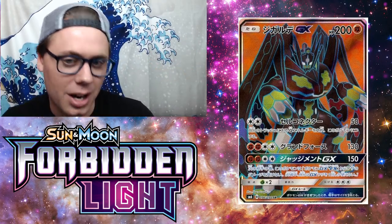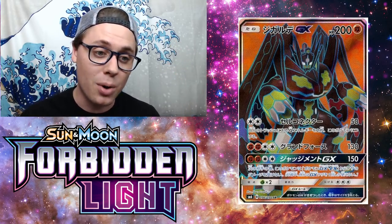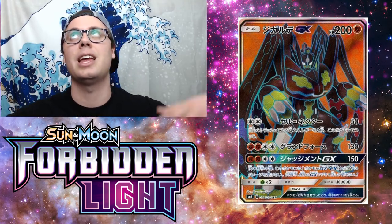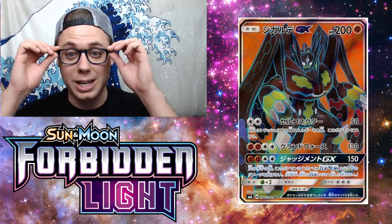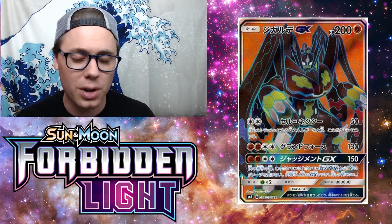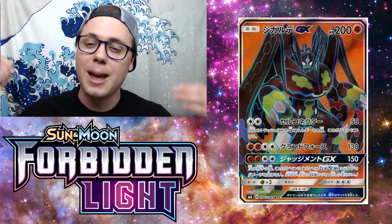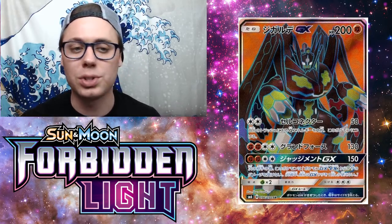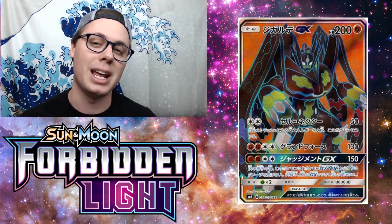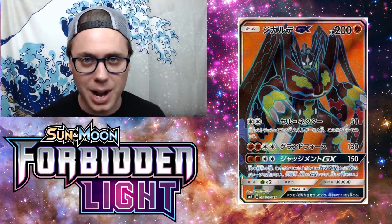The attack everyone's talking about is Verdict GX. For two fighting and two colorless, it does 150 damage, and prevents all damage done to this Pokemon by Pokemon GX and EX during your opponent's next turn. Combined with the supporter Bonnie, which allows Zygarde GX to use its GX attack repeatedly, you get a neat Zygarde GX wall. Verdict GX can easily exceed 200 damage with modifiers. This thing is an absolute beast, and I'm excited to see somebody make this deck work — Zygarde GX rocks the number 8 spot.